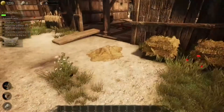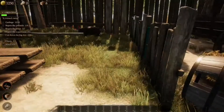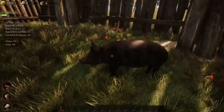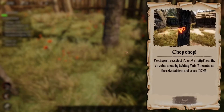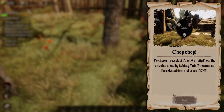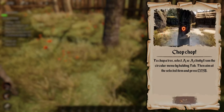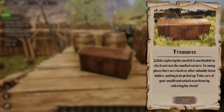I'm going to go around and finish picking up all the trash first. Piggy! To chop a tree, select the activity from the circular menu by holding Tab, then aim at the selected item and press LMB. Treasure! To check out even the smallest corners — in many places there are chests or other valuable items hidden waiting to be picked up. Take care of your wealth and unlock new items by collecting chests.